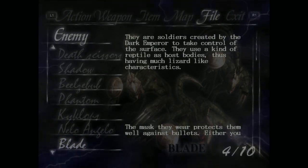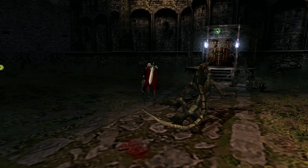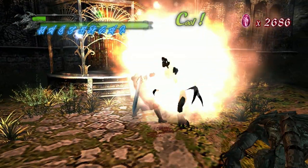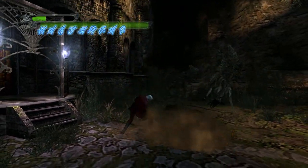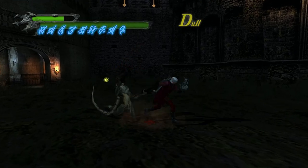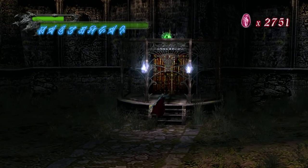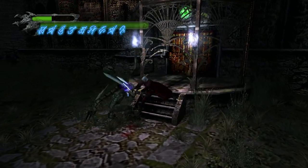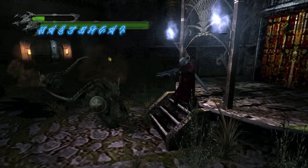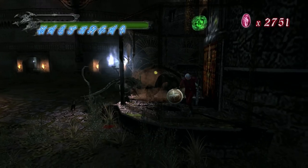Did that count? I have to blast one with the grenade gun and then do a downward strike. Okay, looks like we got ten. I still need to shoot one with that and then do that. I need to respawn these guys - let me head back in here and then back out. I also have to hit one of those shields. I think I got the shield one.